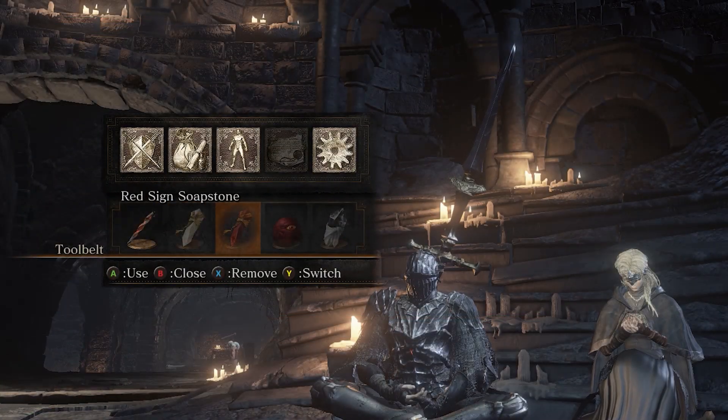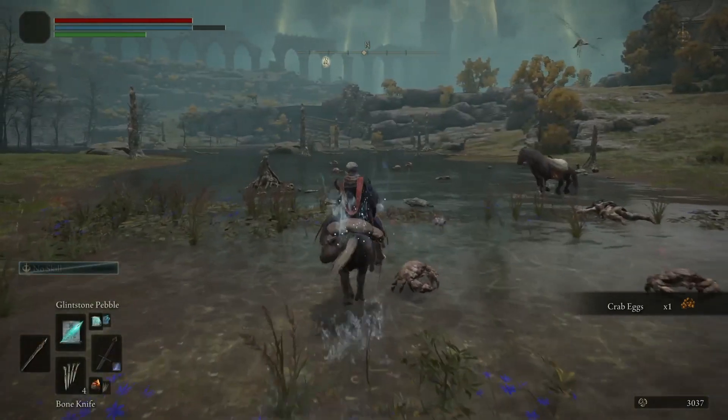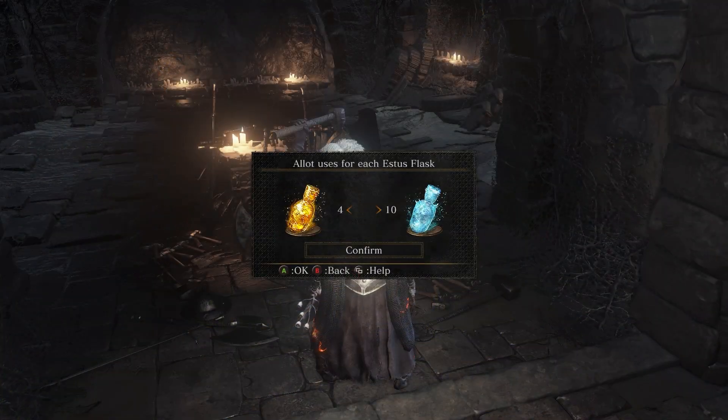The toolbar that used to be in your start menu is now an item pouch, and you can hold triangle and press the d-pad to use those items. In Elden Ring, you can allot your flasks at Sites of Grace rather than needing to go to an NPC.